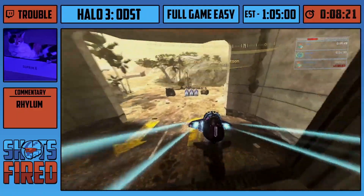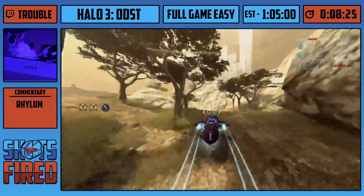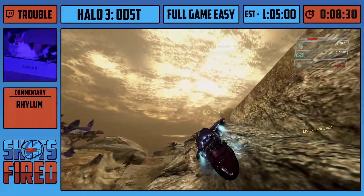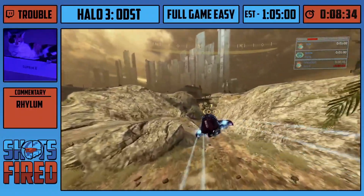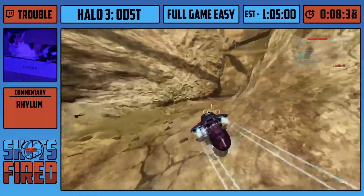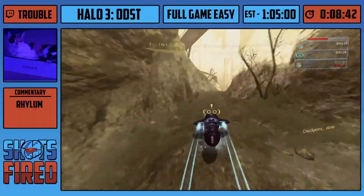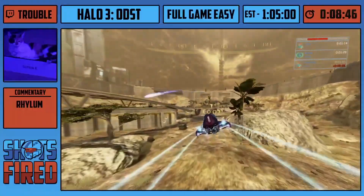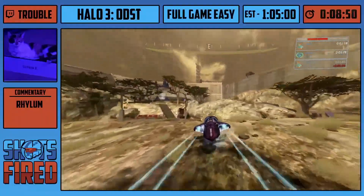Unlucky. Basically what you want to do there is just drive through as quick as possible without hitting too many things or getting anything to slow you down. Then take this ghost. This is actually Rylem's level — he is much better at this level than I am. Here we got the cliff climb — that's unfortunate, but it worked. A little slow, but it didn't fall off, so that's good. You actually get a checkpoint as you're going up it, so it's not too bad if you miss it. It's the hardest trick in the game.